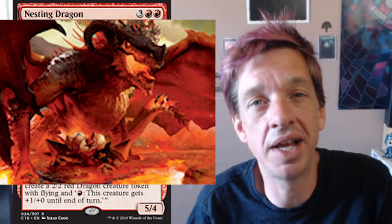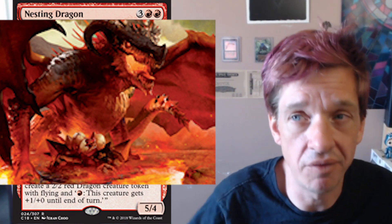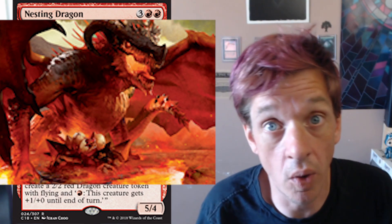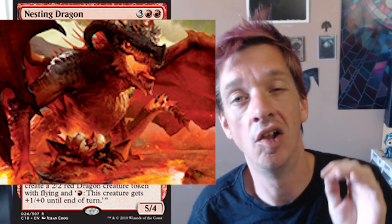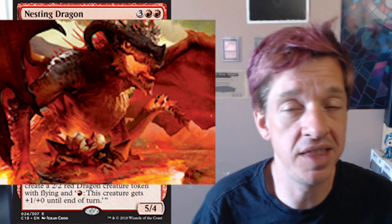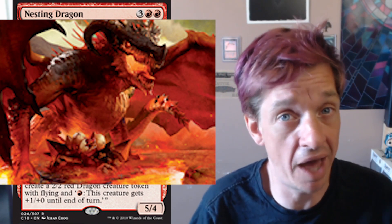That would be what this nesting dragon would naturally be like — the landfall ability representing the dragon going out and finding different territories and putting eggs there, so that when the dragon hatches, they have their own territory to feed on. But that's not what's going on for us. A lot of people seem to have forgotten this, but in the game of Magic, as two players, we are massive epic-level planeswalkers. We travel to all these different planes of existence and find creatures we can use to do battle with each other.